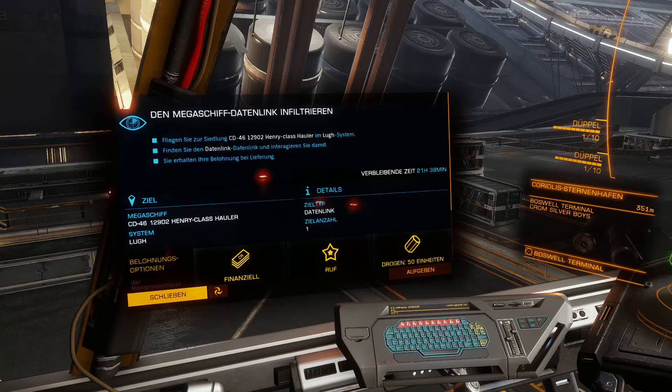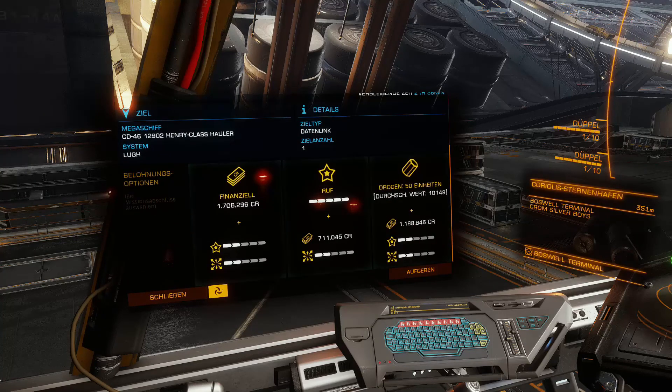But that's already way too much information. We'll now do the completely normal standard mission first: infiltrate the data link. There's a lot to gain. These missions are very well rewarded — you can see, fly there once, scan the data link, fly back home, and you've already earned 1.7 million credits. Or alternatively, a lot of reputation.